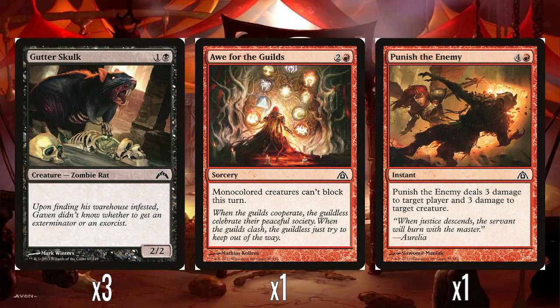So for non-creature spells, we've got Awe for the Guilds — 2 and a red. Mono-coloured creatures can't block this turn. It's an okay effect, but it feels over-costed for what it does. I'm thinking of a card like Tectonic Rift, which I think was in M13 — for four mana it destroys a land and stops all creatures blocking. At three mana we're only stopping mono-coloured creatures. I'm not saying there wouldn't be mono-coloured creatures around, but this feels like a weak trick. It stops some blockers, but not enough in my opinion.